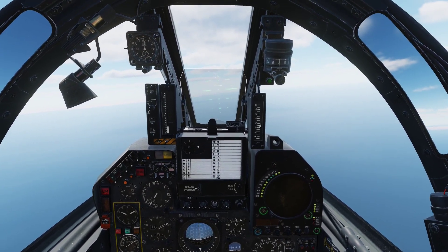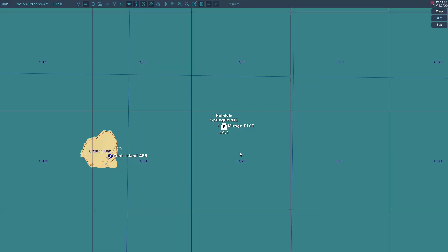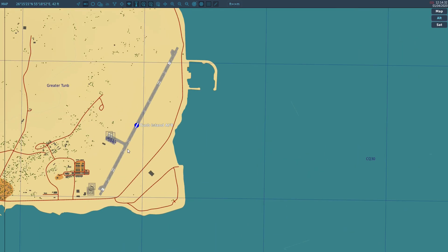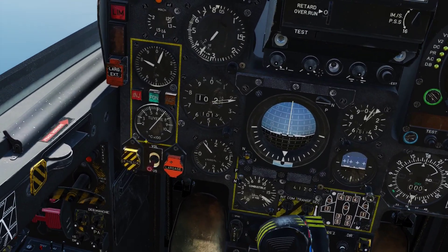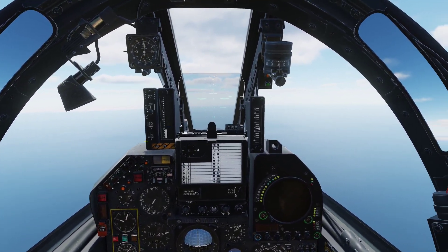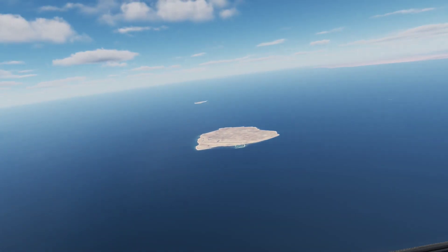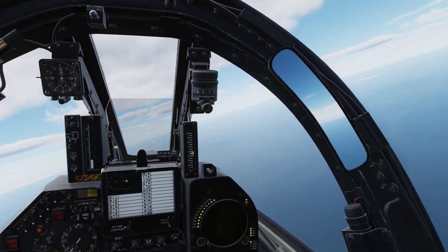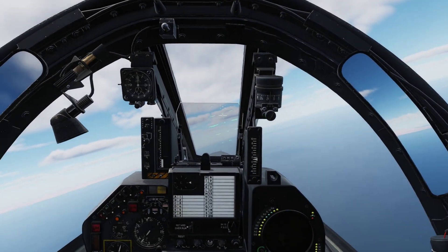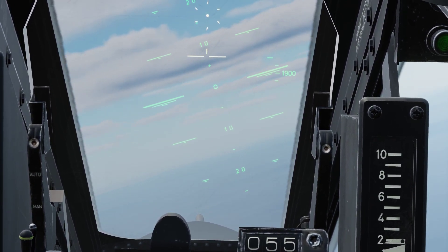Let's pull back a little bit. I almost forgot to tell you — you need to know the altitude of your target. This one is pretty much at sea level, 43 feet above sea level, and you need to take that into consideration when doing your attack run. And of course, you are going to use salvo mode for the first attack run. The great thing about this aircraft is that you have a HUD, so it's a lot easier to actually see the dive angle.